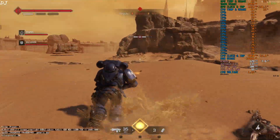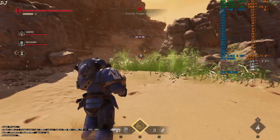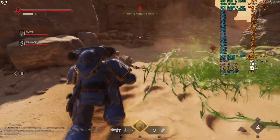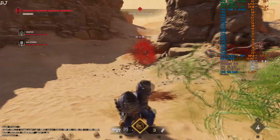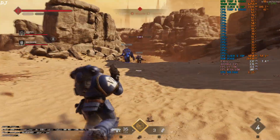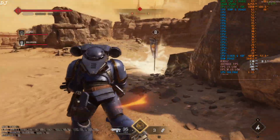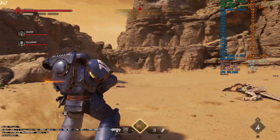The mod basically disables some post-processing effects. Game HUD elements are not flickering. Only the DLSS Debug Overlay is flickering, as expected, since the overlay is not part of the game's interface. After verifying the upscaler's details, you can simply disable the DLSS Debug Overlay.